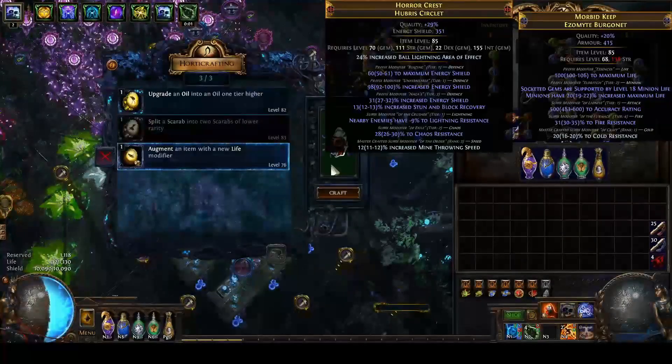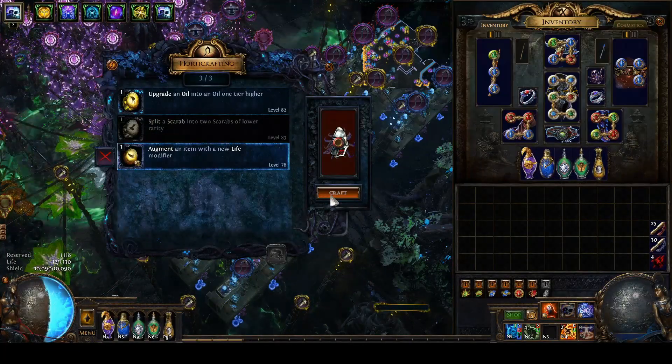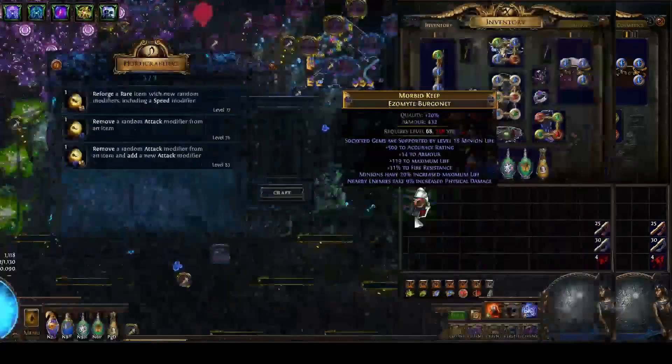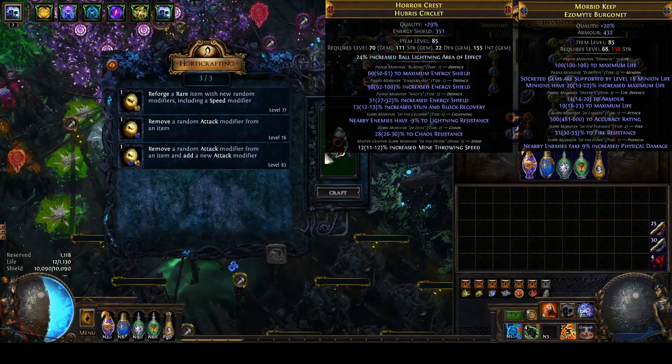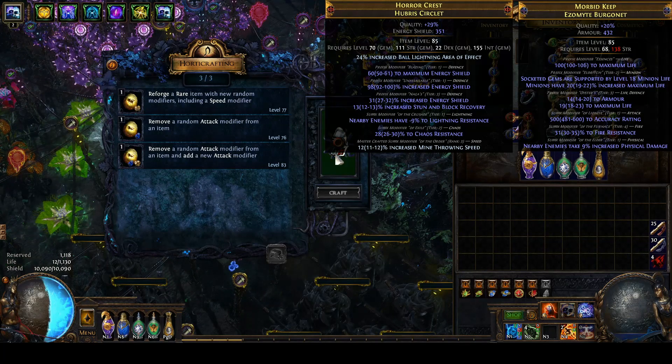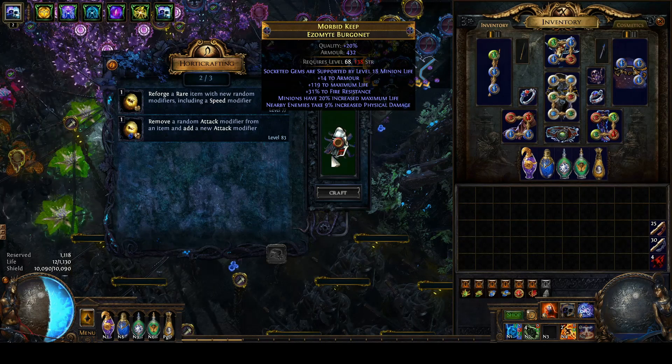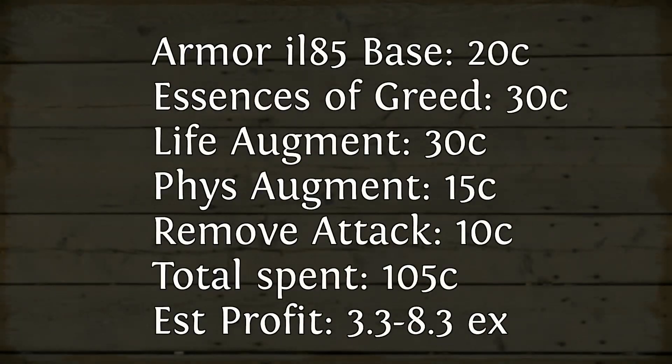So I block a suffix, then augment life and got a nice juicy life roll. I remove the crafted suffix and augment physical, so now it has the minus 9. Finally I remove the attack mod. It could have been sellable with that tier 1 accuracy, but from my experience accuracy helmets sell a lot slower, so I just wanted to slap some resists on it and sell it a little faster.